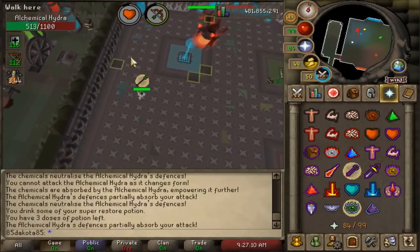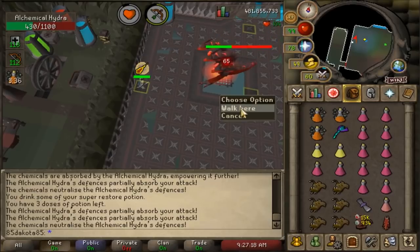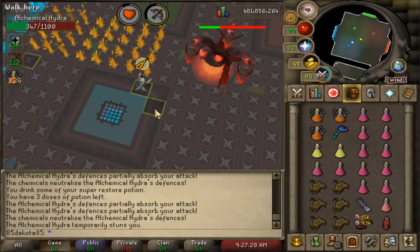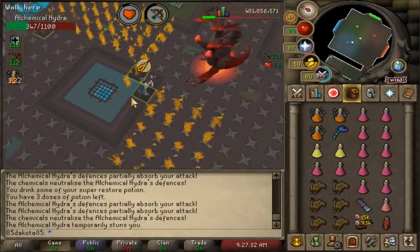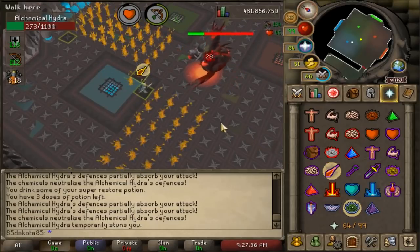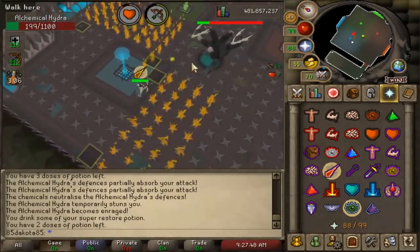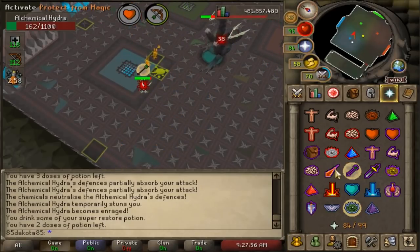Nine attacks after the special, it'll use another special, but if you have decent gear and good levels you're likely not to see multiple specs per phase. Once it reaches half health it turns red — get over to that final vent. After three attacks it will use the fire spec. As you see the Hydra moving toward the center of the room, head over to the southeastern corner of the blue vent to set up the fire trick. As you're getting it close to one quarter health, remember what attack the Hydra used last, because when it goes into the final phase it'll use the opposite attack.